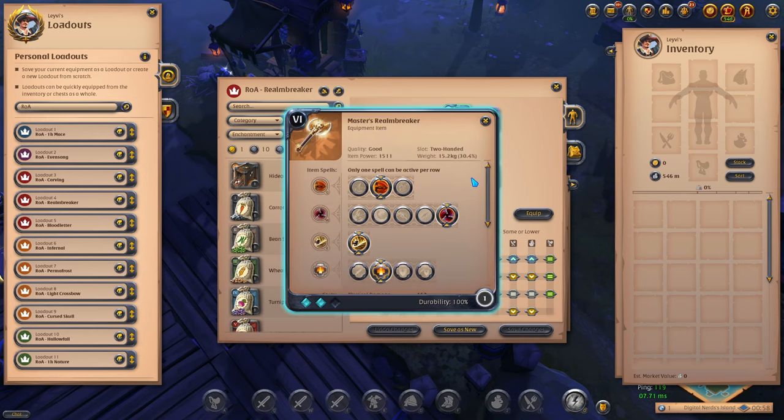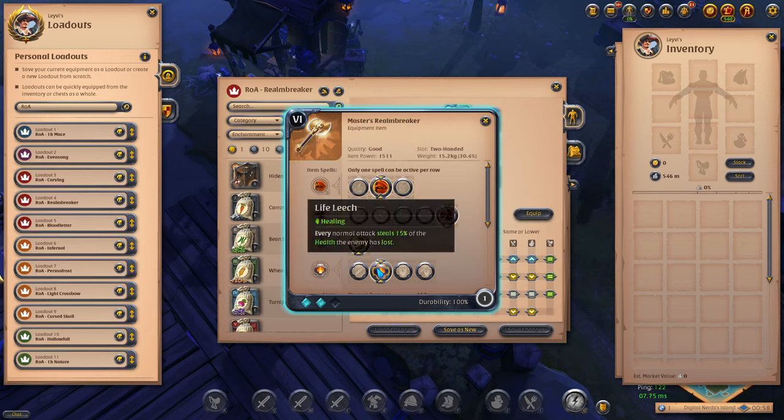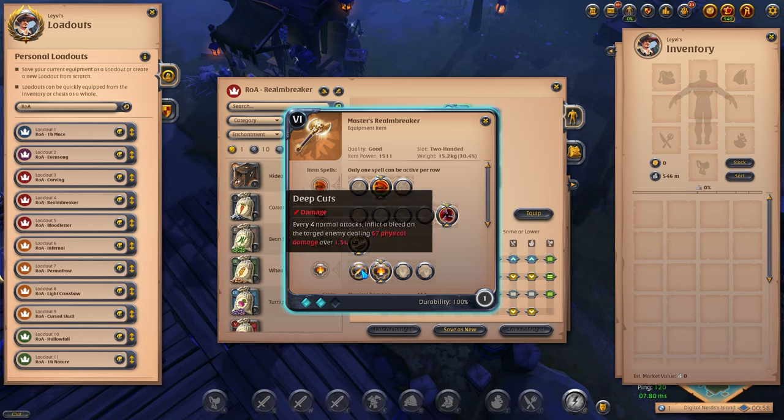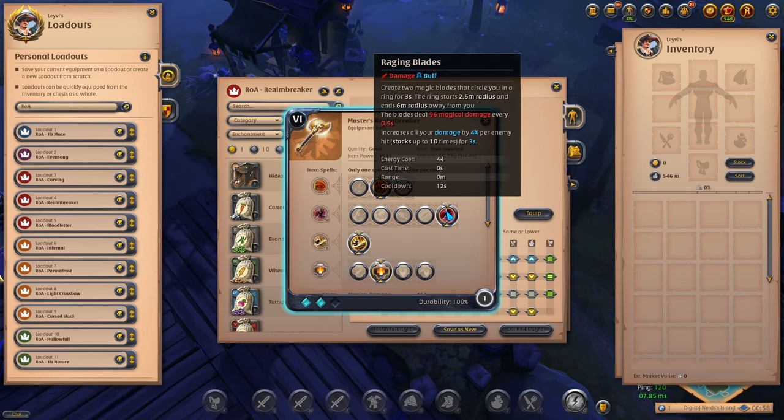We're looking at the Realm Breaker which has Aftershock as the special ability. After you jump, you do a good chunk of damage to all enemies hit and knock them up for a short duration. The most value within this ability, however, is the debuff which reduces the max and current health of all enemies hit by 20% for five seconds. Since this weapon has slow auto attacks, you want to take Life Leech as the passive for instant value. Deep Cuts is also viable if you want more damage instead of sustain. For your primary you take Rending Spin, and for your secondary you take Raging Blades.